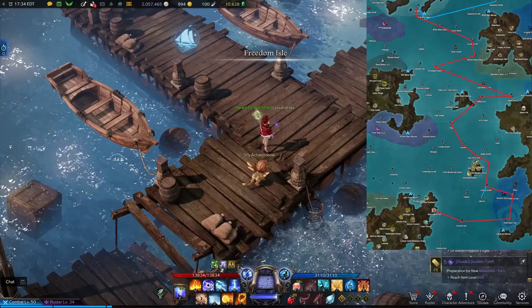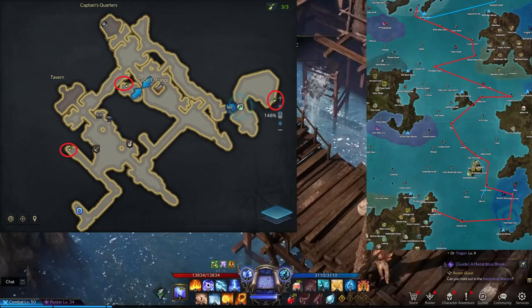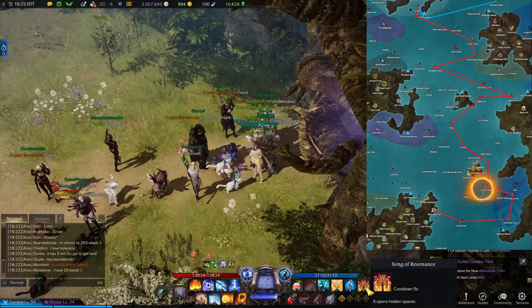After you are finished there, our next stop is Freedom Isle. This island once again does not offer materials. This stop is also for Pirate Coins, which again you will need later. You will also find three Makoko seeds on this island as shown on the map. The quest chain here is very short and straightforward and won't give you much trouble to complete.